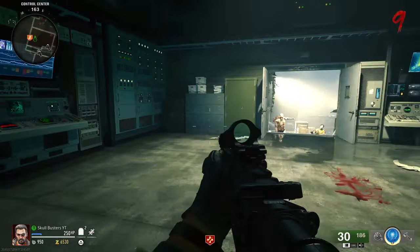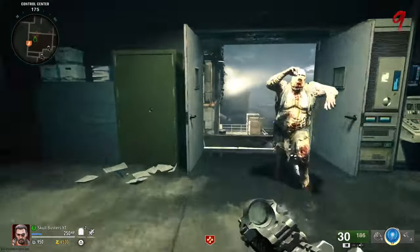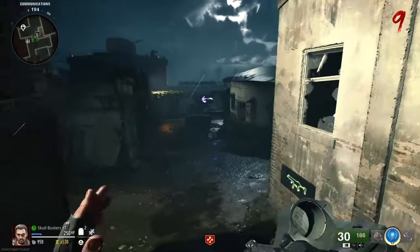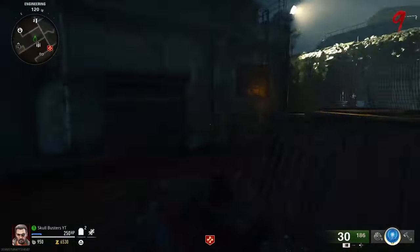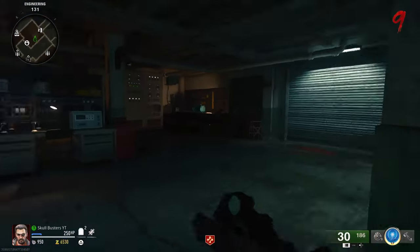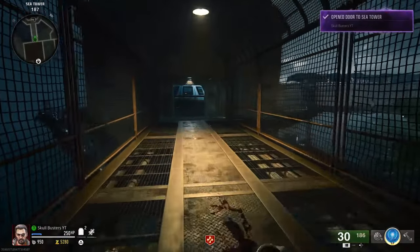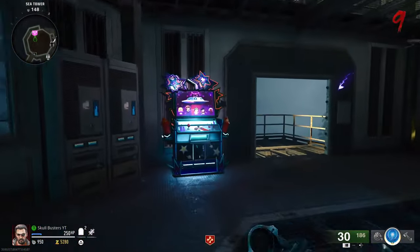So we're going to start from Stamin-Up, make our way down and find the perks on our way. If you come down here and hit right, here is Juggernog. We're going to come over to the left — there's a crafting table behind us if you need it. Open up this door and we've got Elemental Pop around here. Here is Elemental Pop.